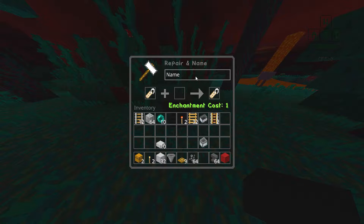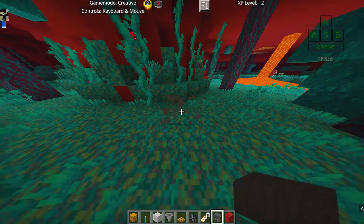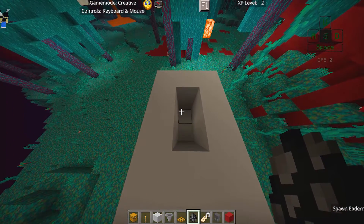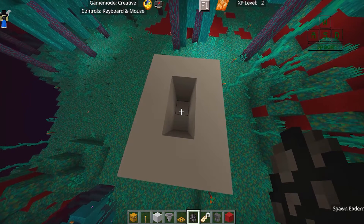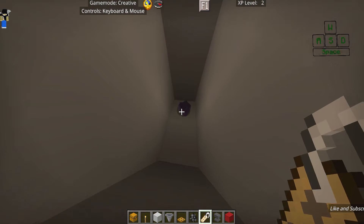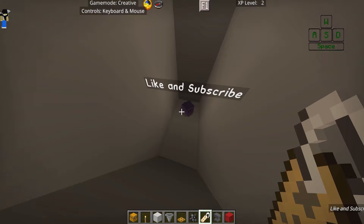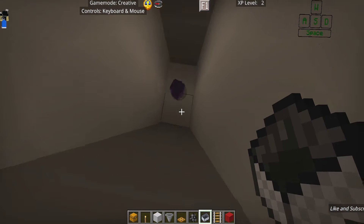Before you try to spawn it, make sure to get an anvil and prepare a name tag, because you need to name the endermite so it doesn't despawn. Name it something like 'like and subscribe' — that works. I'm in creative mode so I'm spawning one with a spawn egg rather than throwing ender pearls, but the method is the same.